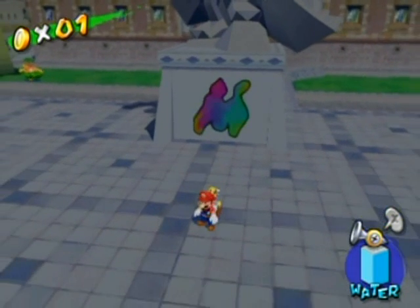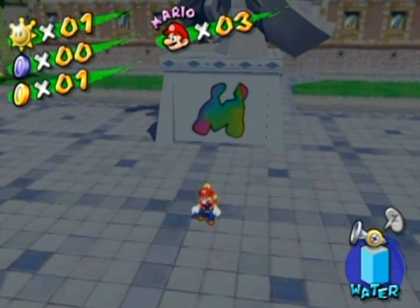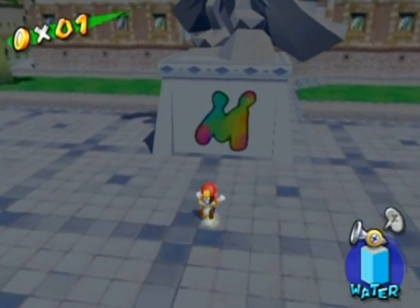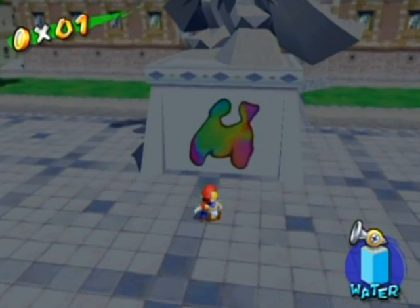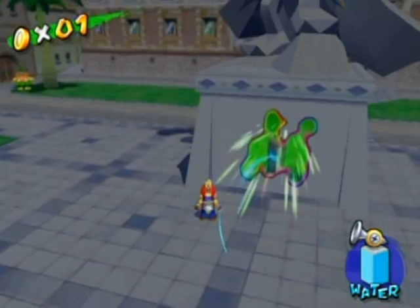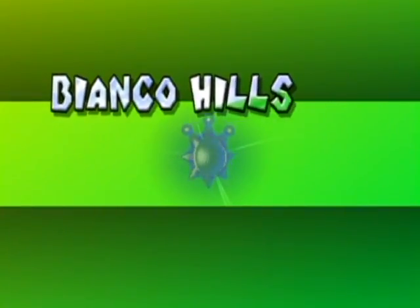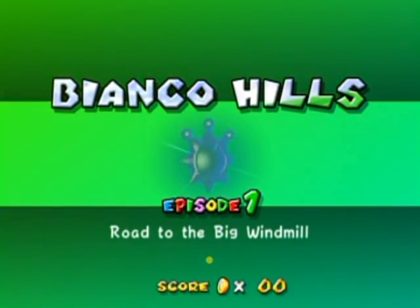Hey everyone! Welcome back to the walkthrough! In this part, we're going to start the first level of the game by spraying this thing until it becomes like a glowing vortex. That will take us to the first world, Miyako Hills! I am so excited to start! This is episode one: Roll to the Big Windmill. Here we go!